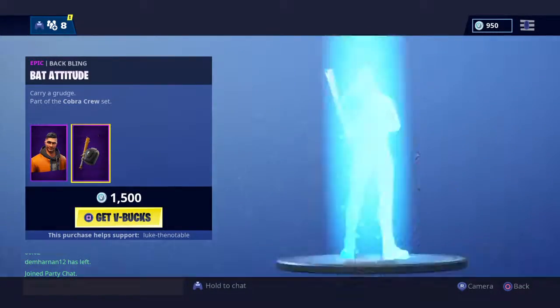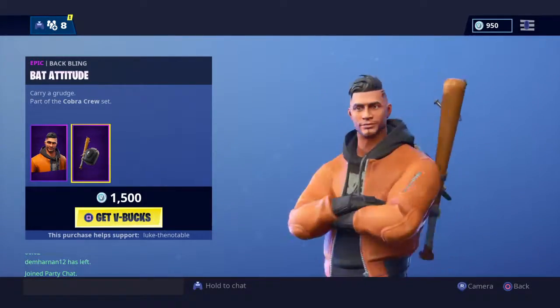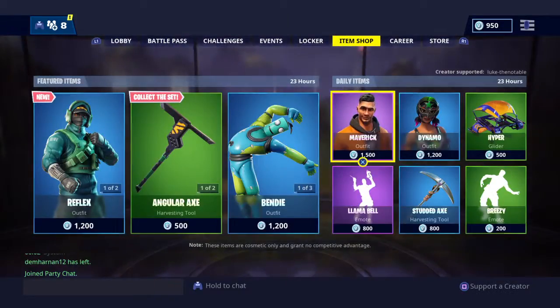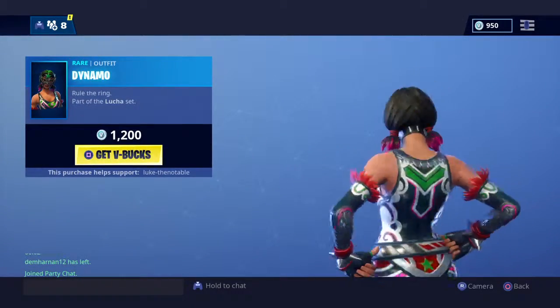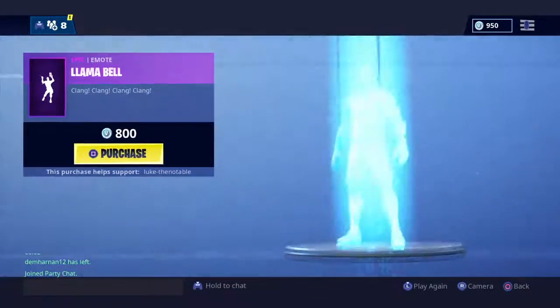We've got the Maverick — 'Just Drive' — and the Cobra Cruiser — 'Carry a Grudge,' 'Better Attitude.' And we've got the Dynamo — 'Rule the Ring' — and the Loop, just 1,200 V-Bucks.